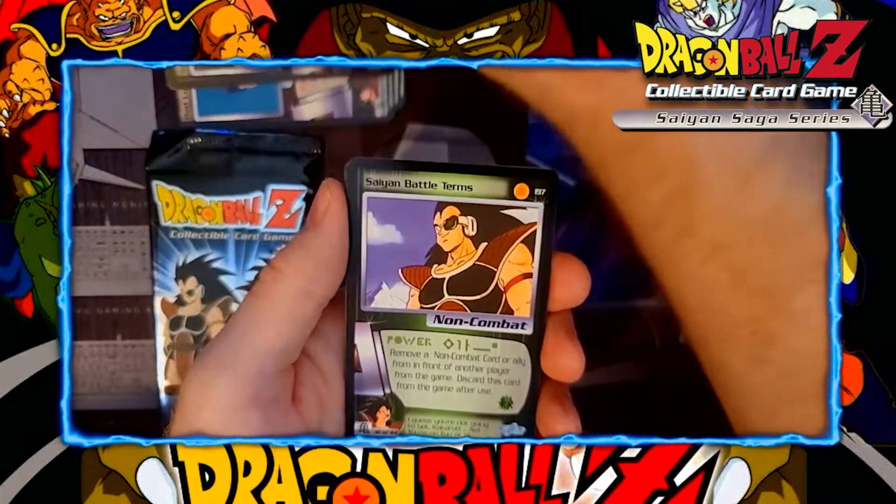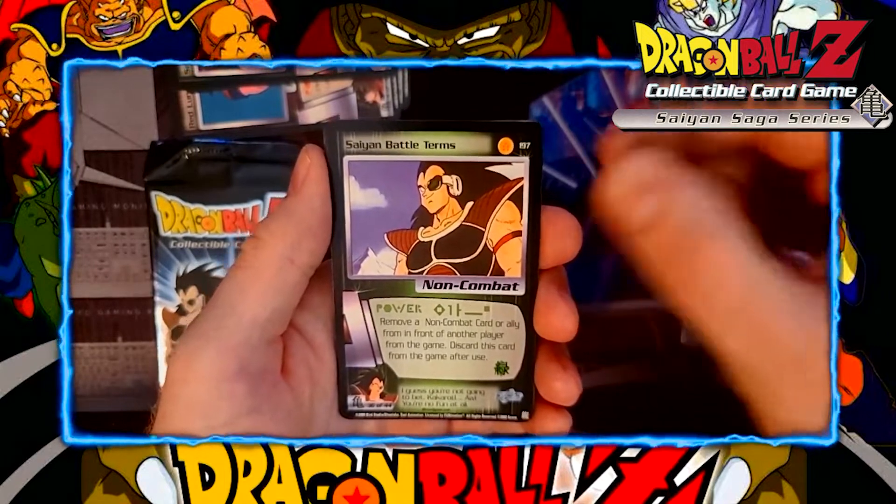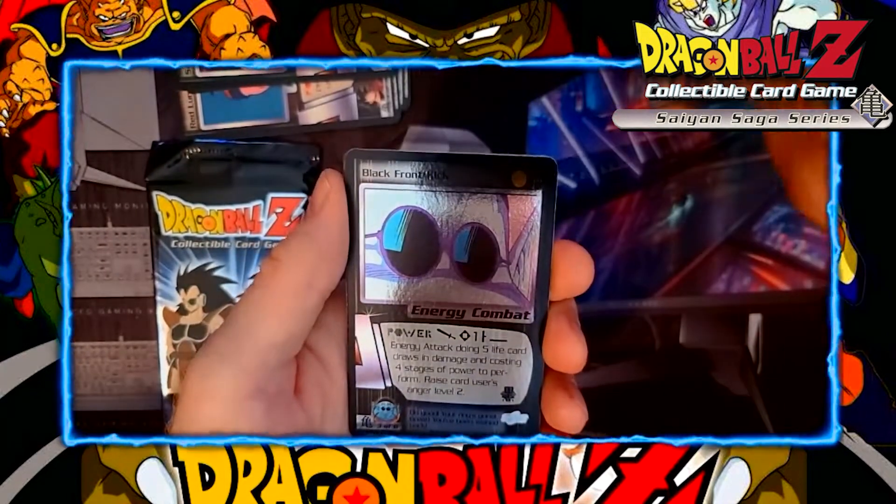So we have Saiyan Battle Terms. We can see that it's the rare — the Dragon Ball symbol in the upper right corner. Not really the best rare, but it's the Saiyan Saga, what can you do?